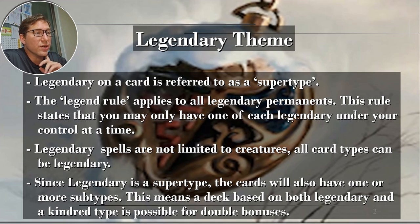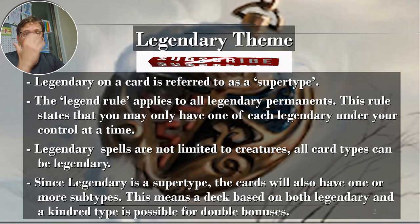The Legendary theme — on a card it's called a Supertype. The subtypes are things like Artifact, Creature, Land, etc. I believe there are seven of them. And Legendary is a Supertype. The Legend rule applies to all Legendary permanents. This rule states that you may only have one of each Legendary under your control at a time — any kind of Legendary permanent, you can have one of them going at once.